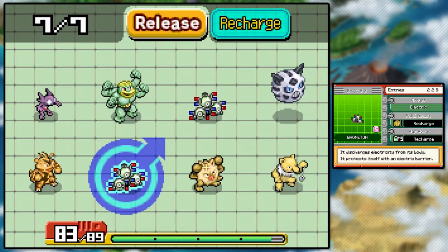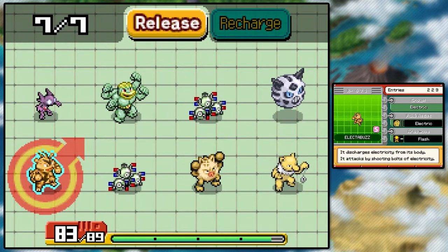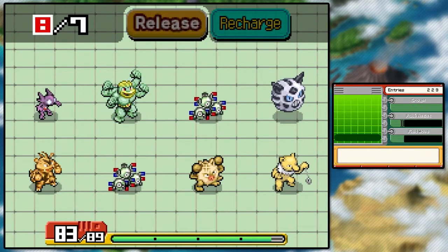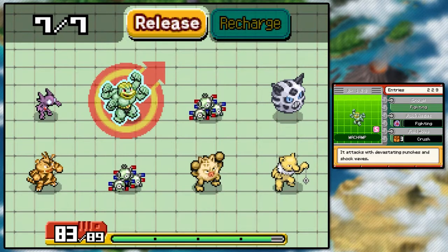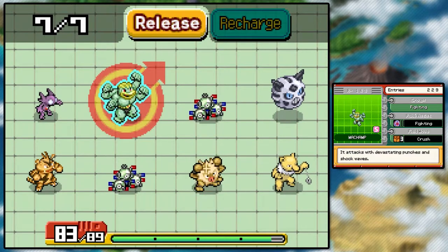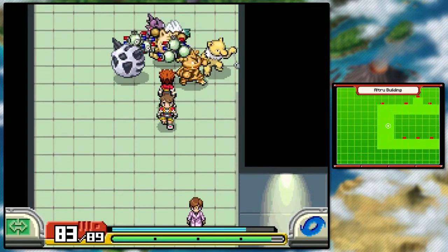Okay, we can probably get rid of a Magneton, but at the same time I want to keep him. Flash, Cut, Crush — if we've got three with Crush now, we do. Let's get rid of Machamp. Sorry buddy, I know you've been with us for quite a while now, but we don't need you right now.